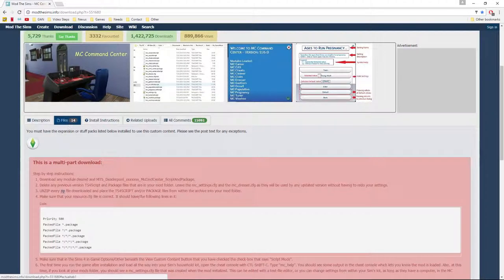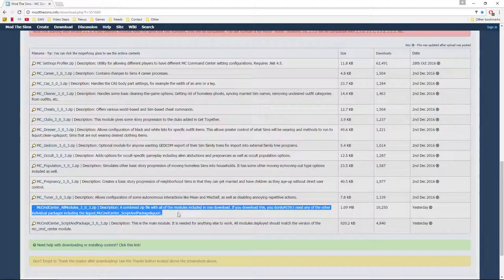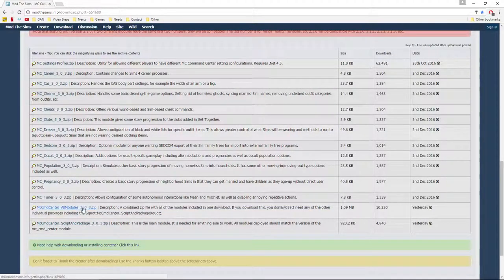Let's go to the MC Command Center - I'll provide the link below. Go to Files. You may see a long list but don't worry - you don't need to worry about any of it except for one thing: the all-in-one package. Go ahead and click on it to download. It's going to be very quick because it's fairly small.